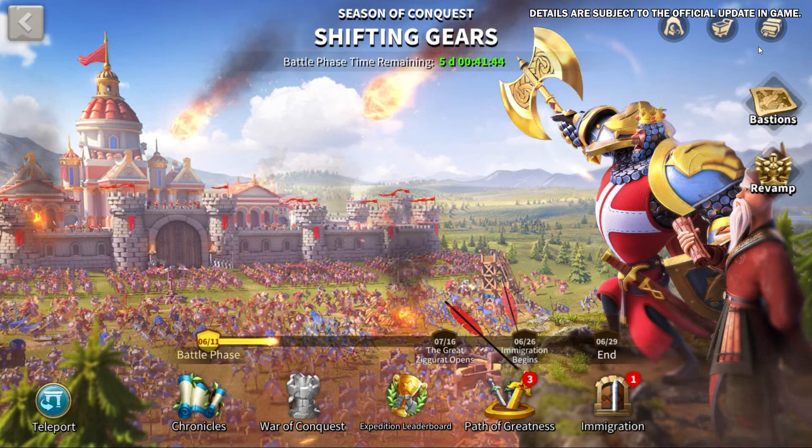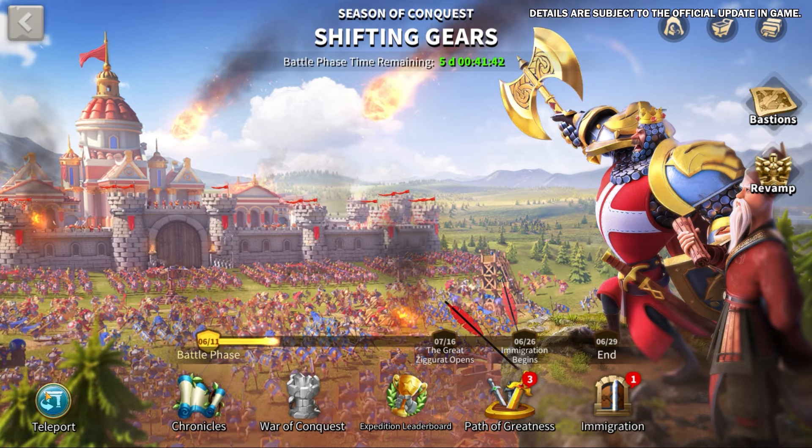We are introducing a brand new season of Conquest Story, Shifting Gears, where you will soon have the chance to participate in the Pioneer event. This map features four camps and introduces special ranged aspects. We will bring you a more detailed video on this KBK story, so make sure to subscribe if you haven't done so.